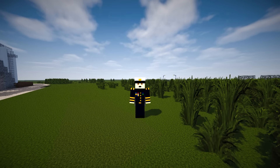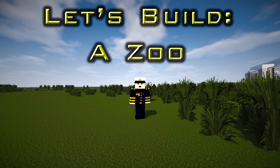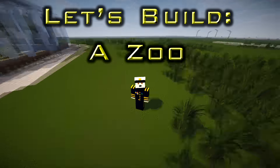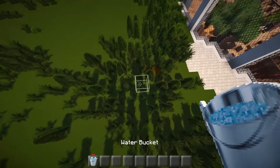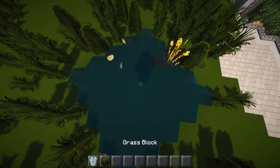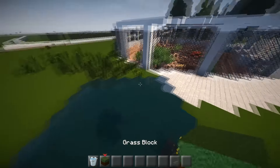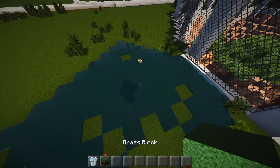Hi guys and welcome back to another episode of Let's Build a Zoo. Today we're going to be starting on an ostrich exhibit. We're going to be doing it in this area which is currently covered in tons and tons of grass, so we're going to get rid of it the nice good old way - just plonk one of these down and wipe out a massive area of it.